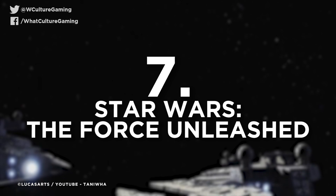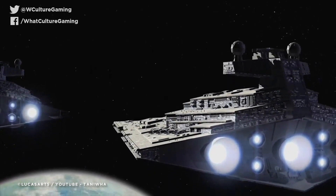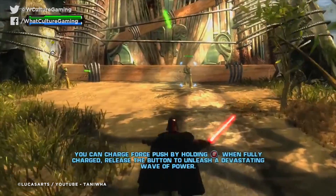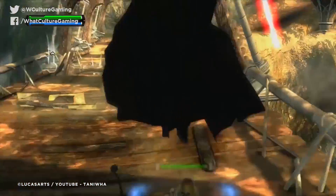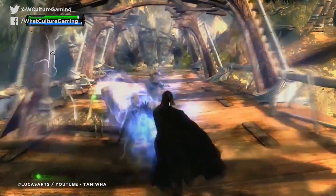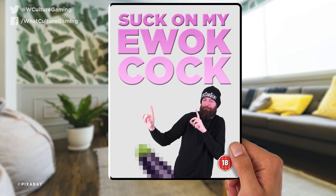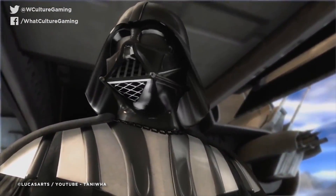Number 7: Star Wars The Force Unleashed. Come on, how could this list be made and not pay reference to this brilliant opening sequence? This is the ultimate form of power fantasy, as this over-the-top and brutally evil tutorial casts you in the black burned bacon suit of none other than Darth Vader, as he stuffs his sabre into mounds of enemies with such fury. I had a smile from ear to ear playing this.